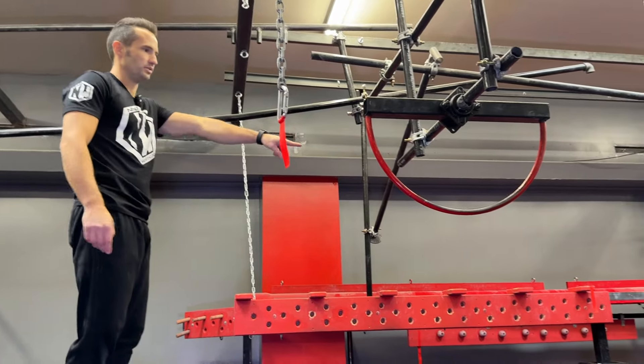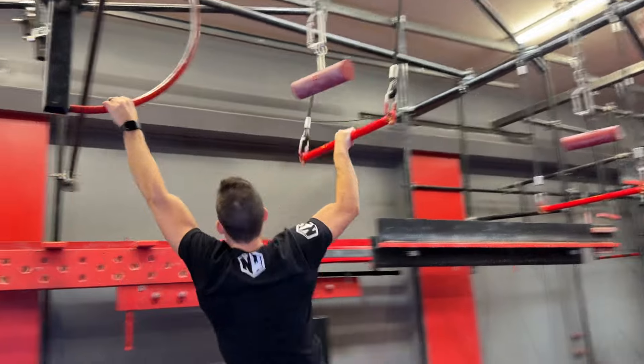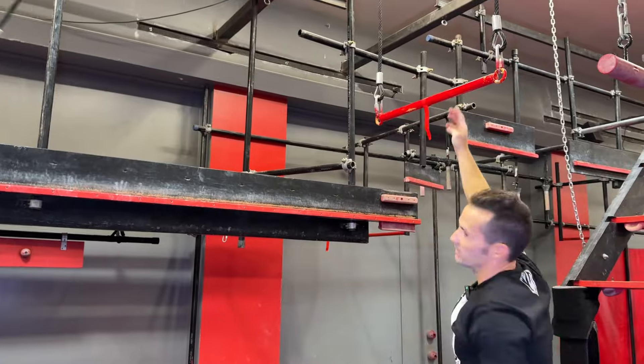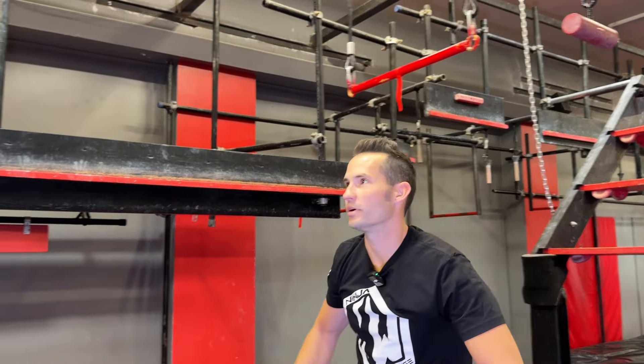However, you can go straight into the next obstacle — trapeze. Swing through, make sure you touch the flag at the end. This flag might be slightly further out, so make sure you touch the flag before you come down.